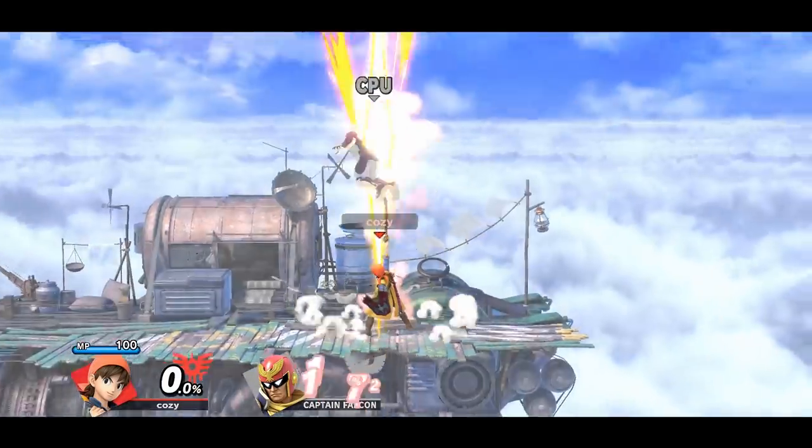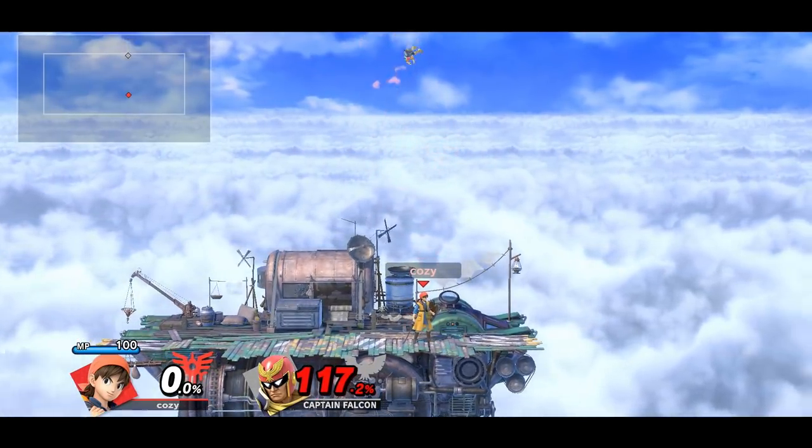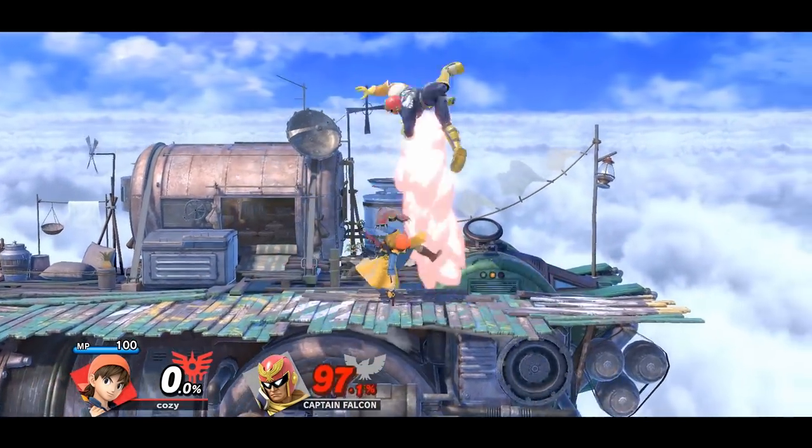Like many other fighters, Hero can come down with a falling down air and follow it up with an up smash. This works even better if it crits.